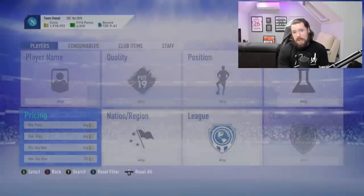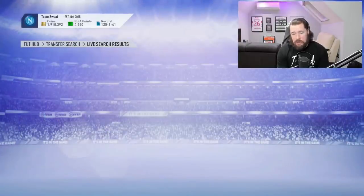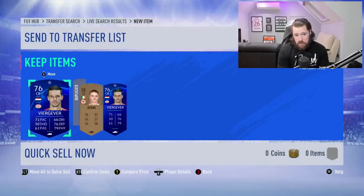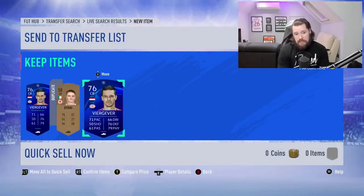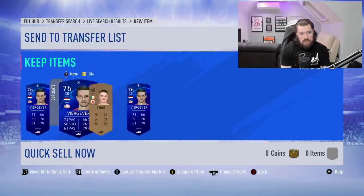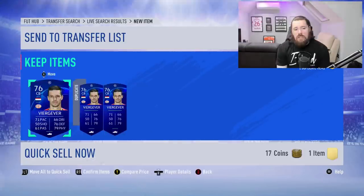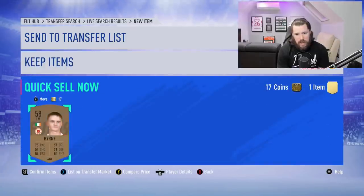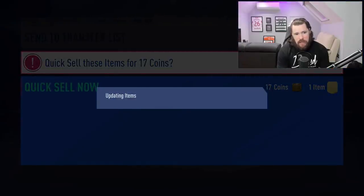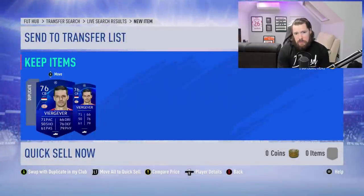So we've got two untradeable Vir Givers and one tradable Vir Giver. Go to Quality > Special > Position > Centre-back, get Vir Giver 76-rated, and send him to the transfer list. Now go and buy any cheap item from the market — 200 max buy now, just the first item you see. Pick him up and assign him. Now you've got the untradeable, the bronze, and the untradeable. Go up to your transfer list, get your tradable, and drop him down. Then quick sell the bronze — it sends one into the club — and you now have two items again. Switch the two around, and you've got two untradeables again.